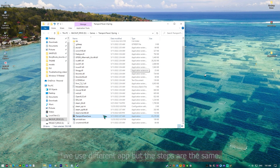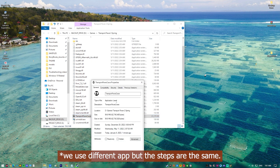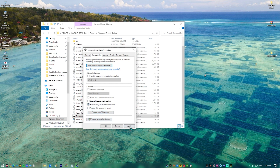Right-click on the Project Zomboid application from its installation folder. Select Properties. Click on the Compatibility tab. Make sure to place a checkmark on the Run This Program as an Administrator box. Click on Apply then OK.